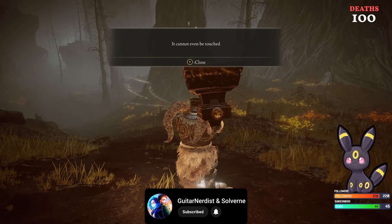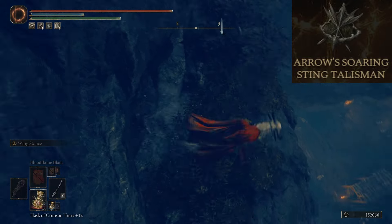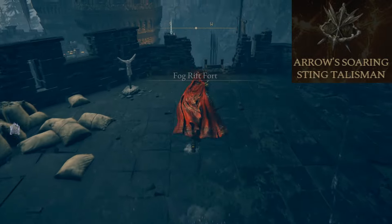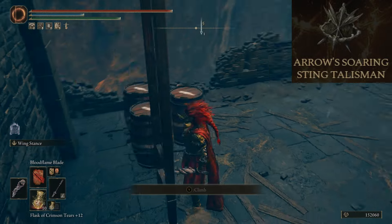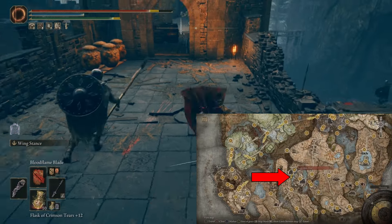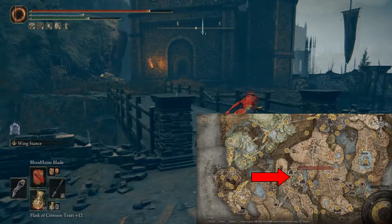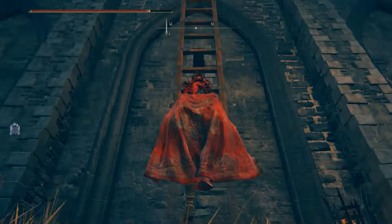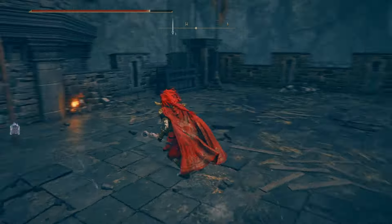Let's talk about our few honorable mentions. Up first is the Arrows Soaring Sting Talisman, which increases the effective range of bows by 50% and raises the attack power of arrows and bolts by 8%. It's found in the Fog Rift Fort. Drop down into it and run through, follow the path, then cut behind the next part of the building. Go up the stairs and two ladders and you'll find it at the top in a chest.